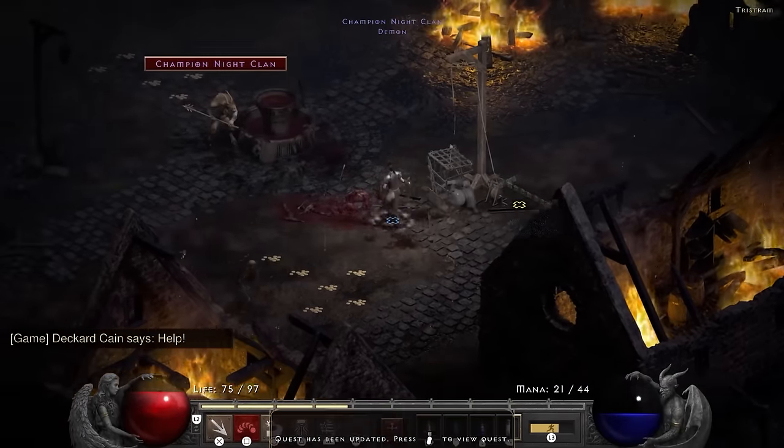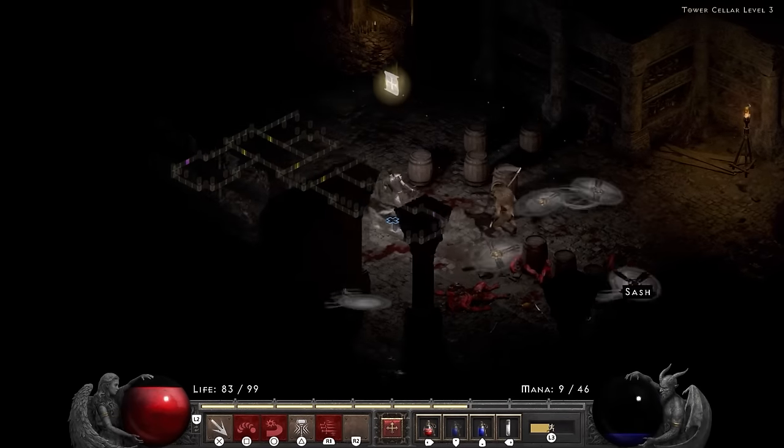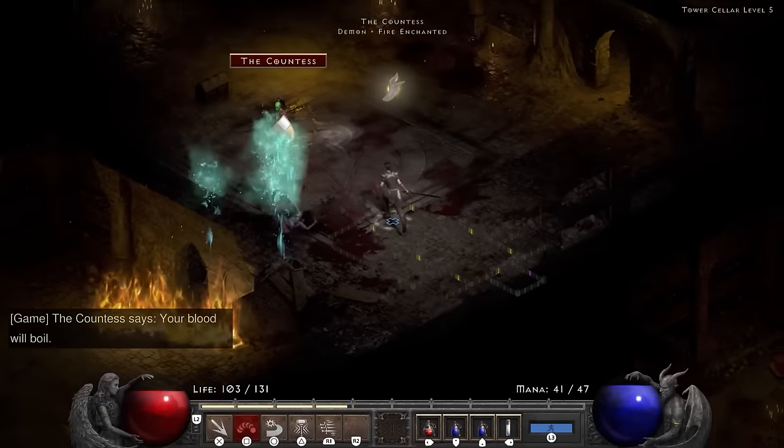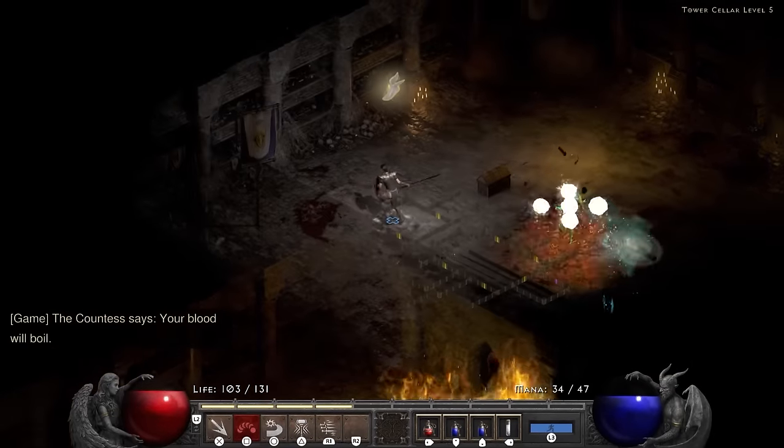In the meanwhile, we have saved Cain and picked up a Tal rune and two more, but no Eth runes, so we don't have a Stealth. No damage, no stealth. It's gonna be one of those kind of runs, isn't it?